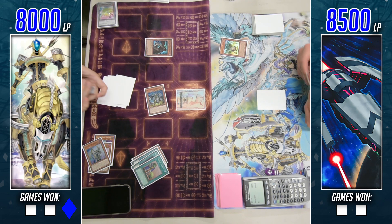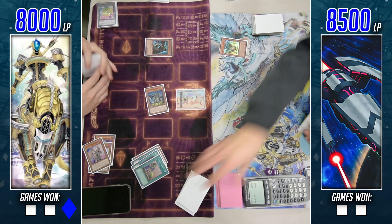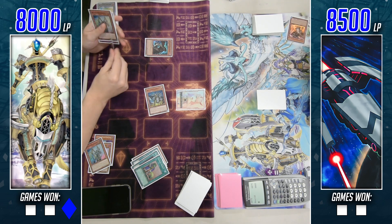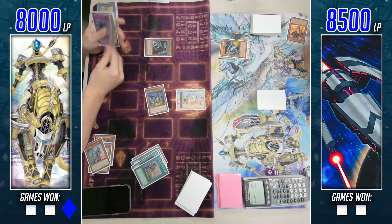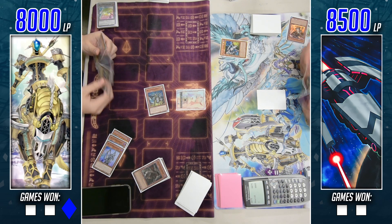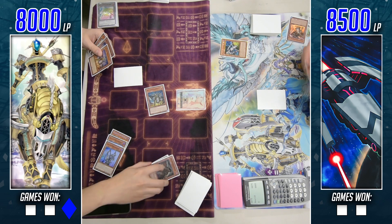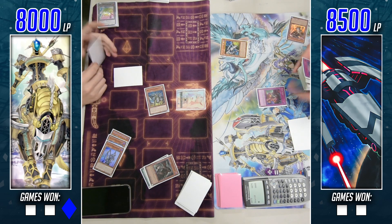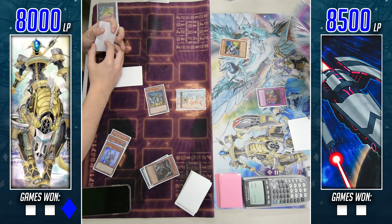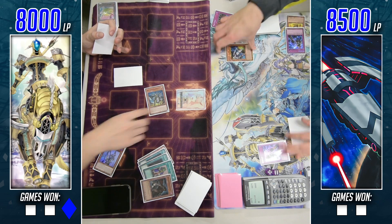Looks like there is an Orcas Nightmare in his hand. He'll summon out Orcas Nightmare. The opponent does have one set back row — will it be a key interruption or just a bluff? He does have Simple Skeleton and an Orcas Nightmare in hand, so he chains that Tin Can to summon out Dark Destroyer and destroy that Armageddon Knight, preventing him from linking into Galatea.